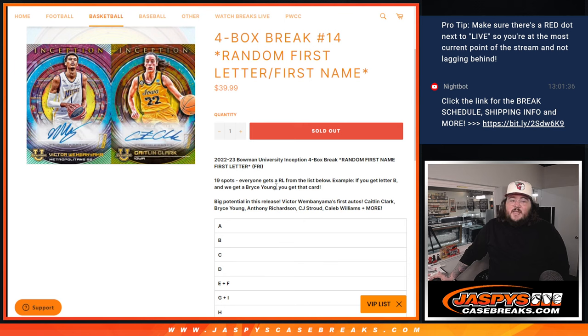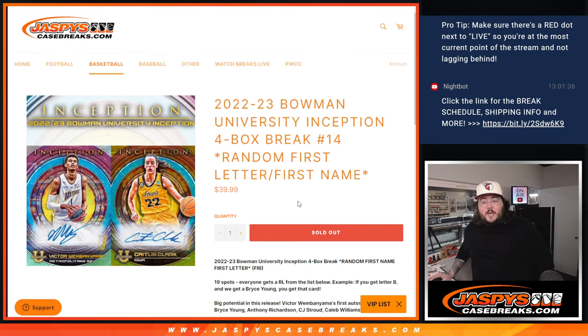So what works: if you get letter B, you get a Bryce Young. Letter C, you get that card for Caitlin Clark. V for Victor Wembanyama, which is our big, big chase. But let's do it.